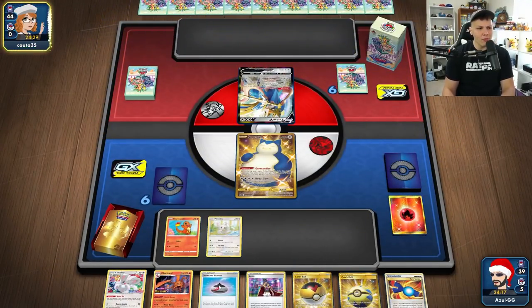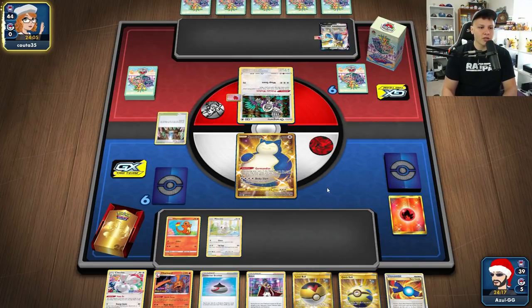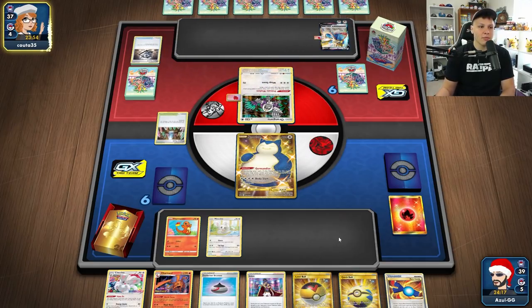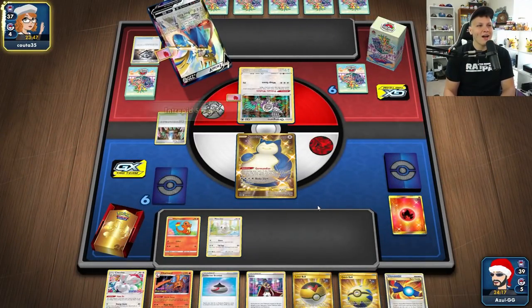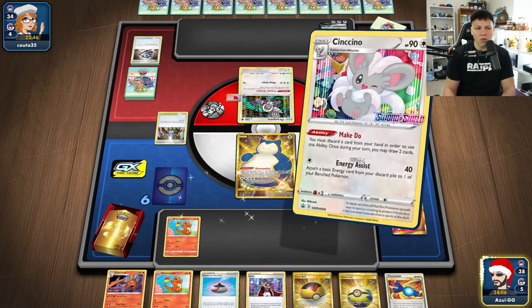We have an insanely good hand — Rare Candy, Charizard, Quick Ball, Level Ball. The big thing to check is whether we have Raihahs or Exp Share in the deck, because if we attach only one energy per turn the opponent just KOs whatever we have energy on and we never attack. That's why Raihan and Exp Shares are so important — they create a board state where we can start swinging. I might not evolve the Charizard yet since losing it means I need Candy plus Charizard again next turn to attack.